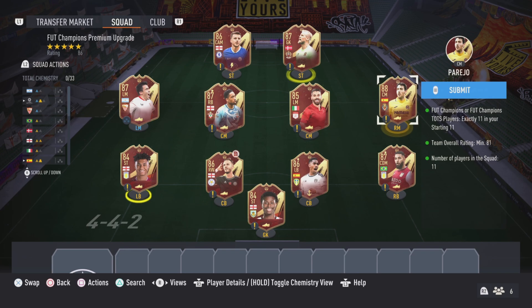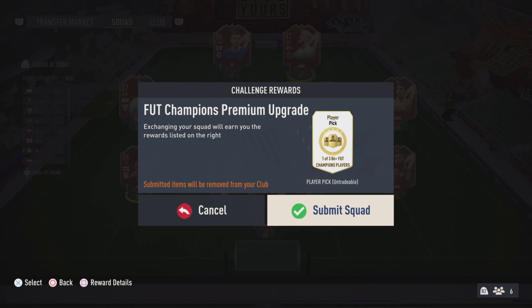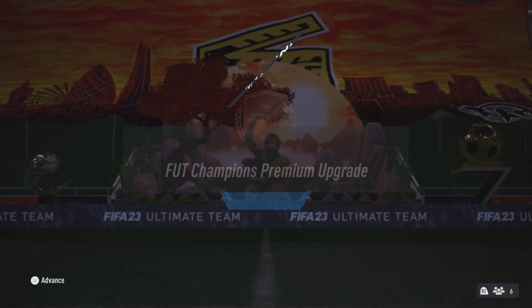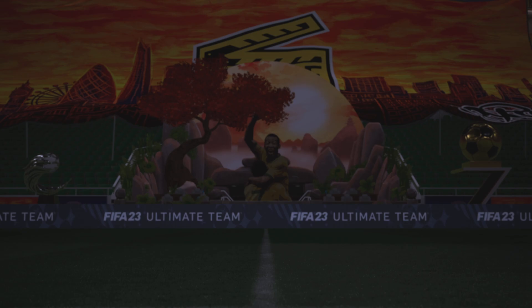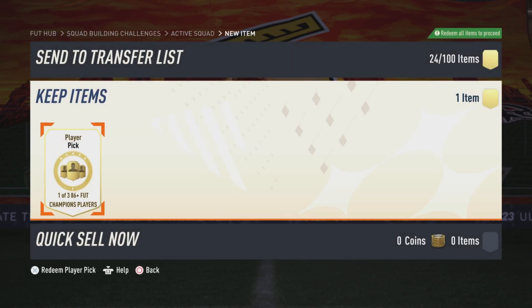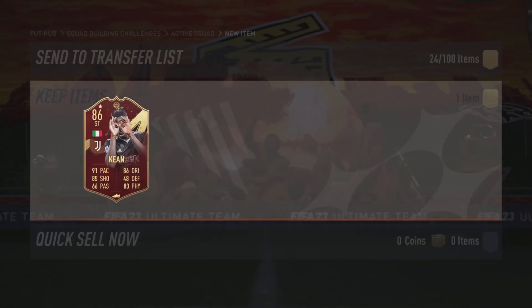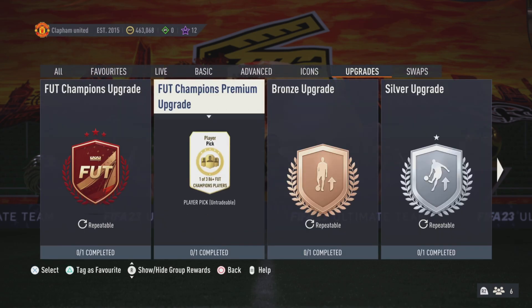So this is the start of the year and this is what I'm trading in right now to get one of three 86-plus foot champions players, hopefully. I can get a team of the season. Okay let's see - first thing opening, got the team season packs as well. But this one here, I don't get a team of the season from. The less said about that the better.